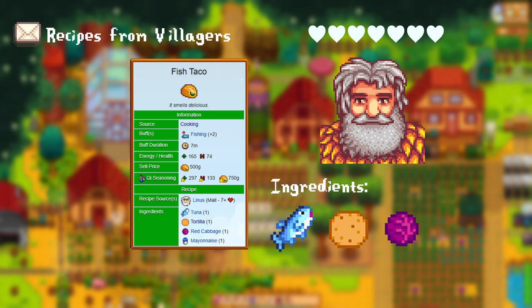Onto recipes that are locked behind skills. Upon reaching level 3 farming, you get access to the farmer's lunch. For this you need 1 omelette and 1 parsnip. This gives you plus 3 to farming. After reaching level 2 foraging, you get the survival burger recipe. For this you need 1 bread, 1 cave carrot, and 1 eggplant. This gives you plus 3 to foraging. After reaching level 3 fishing, you get the dish o' the sea. This recipe requires 2 sardines and 1 portion of hash browns. This gives you plus 3 to your fishing.